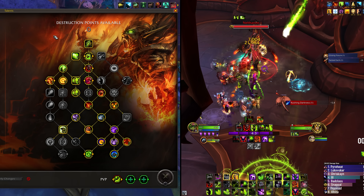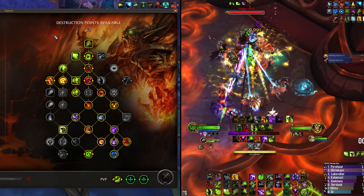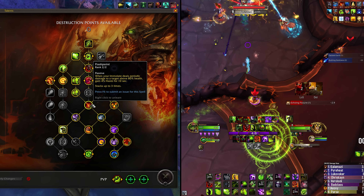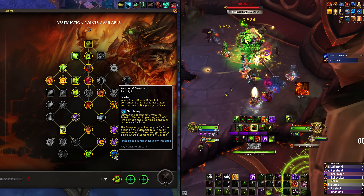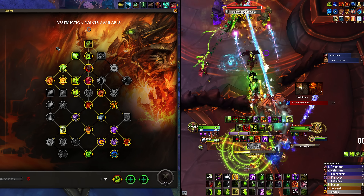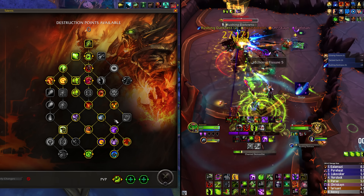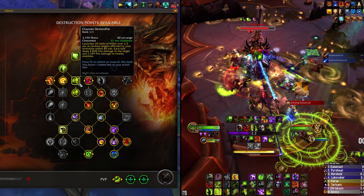Moving on to Destruction Warlock in patch 10.1 — if you've played Destruction at all in Dragonflight the class tree is really not changing at all. You still have powerful single-target nodes like Madness of the Azj'Aquir and Roaring Blaze, good cleave elements in Pandemonium, Rolling Havoc, and Flashpoint, and universal damage talents like Exposed Potential, Chaos Incarnate, Burn to Ashes, and your Ritual of Ruin slash Avatar of Destruction from Sepulchre — which is the old tier set — plus Diabolical Embers.